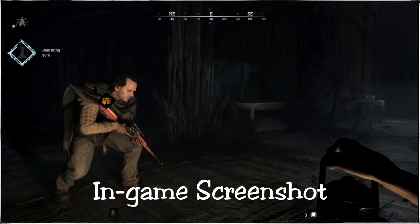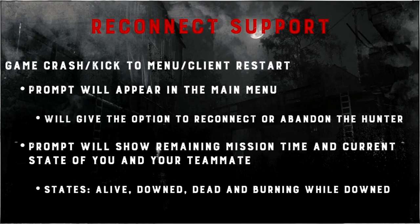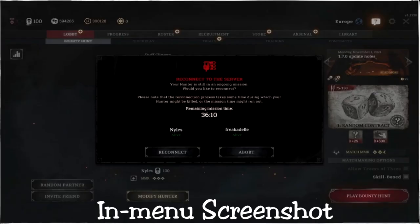Your hunter will stay standing wherever you got disconnected, but after that 60 seconds you will be booted to the menu. Then there is the 10-minute reconnect: if you get booted to the menu, your game crashes, or your internet goes out, you have 10 minutes to get back to the main menu where you'll be shown a prompt. You can choose to abandon the match — letting that hunter die and losing all equipment — or you can reconnect, and you'll also see a status of your teammates so you know if they are alive, dead, or being burned.